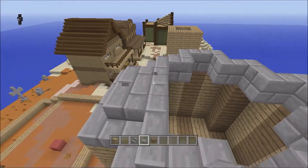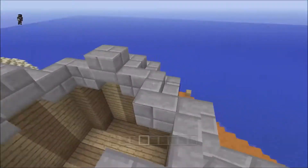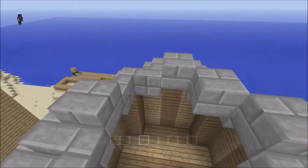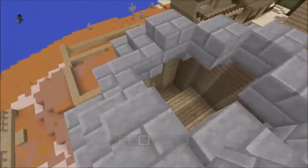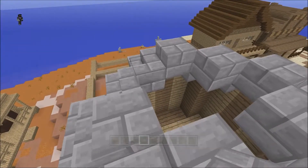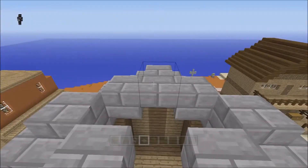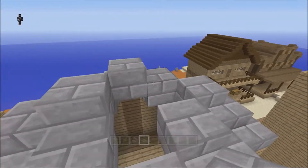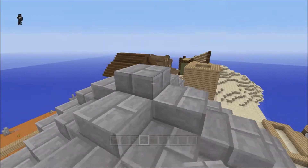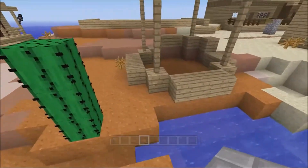Now we are on to slabs all the way around, because we can't do stairs because of those dodgy corners - so just slab it all the way up. What's with that hitbox? Come on. I know we've doubled up everywhere but it doesn't matter, because there you go - it's only a water tower.